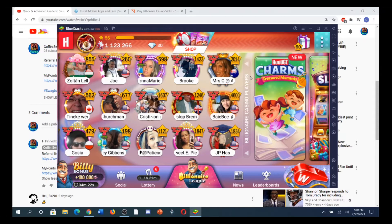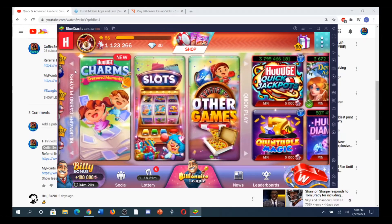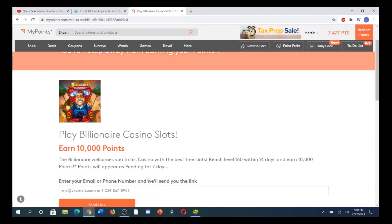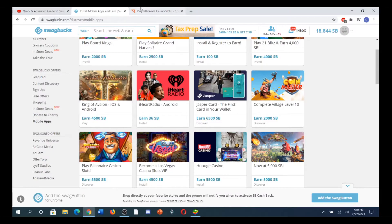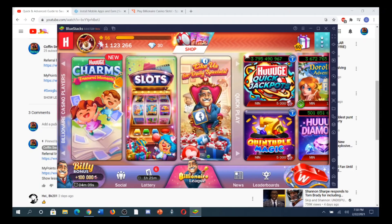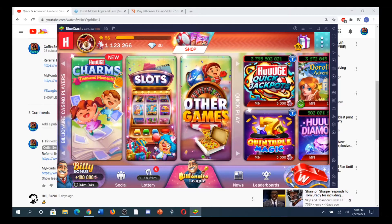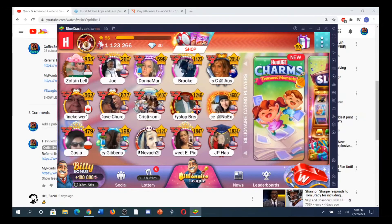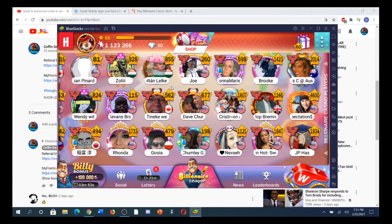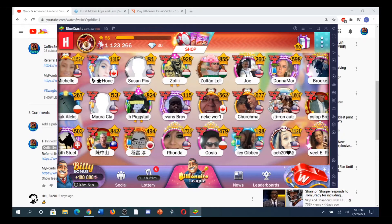You can also do this on your phone. Once you start out on this offer on your computer, they'll send you a link through your phone number or email and you can do it from your phone. After you do the tutorial, you'll see the main screen. The first thing you want to do is join a club. Make sure to drag to the right because a lot of people don't know there are a lot of options here.